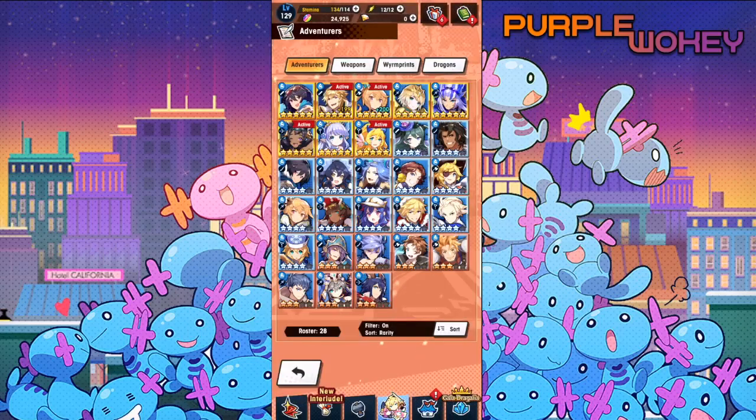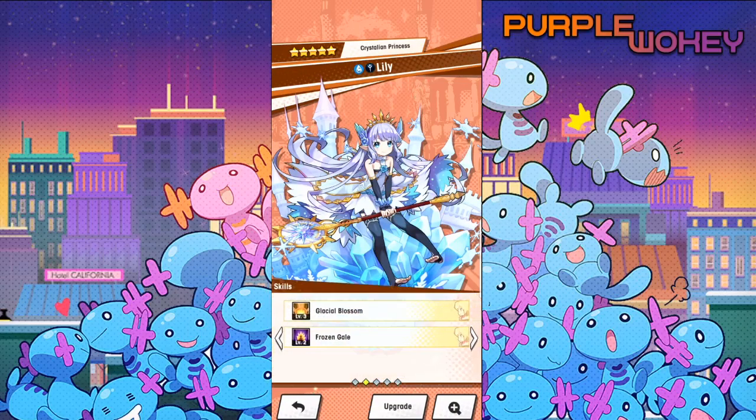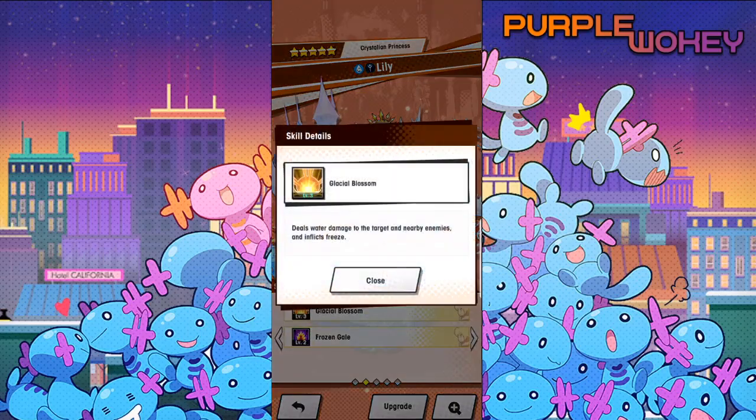The first good-tier unit that will NOT be available after the 26th is Lily. She's very similar to Maribel but trades a bit of damage for freeze on her skill 1, which on the launch of Dragalia was an amazing ability. The ability to freeze enemies in place is still top-notch.